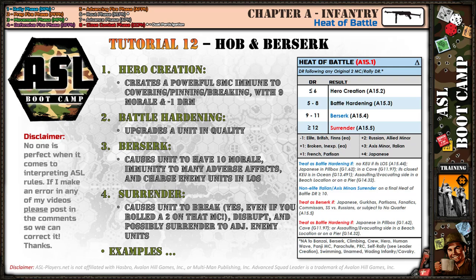Heroes are also good for handling demo charges — say, taking out a bunker or a fortified building. Because they don't pin and don't break, they take a wound check instead of breaking. So unless the opponent gets a really good die roll with a strong negative modifier during first fire, heroes can often get close to targets and chuck demo charges into buildings.